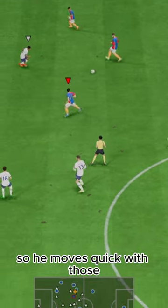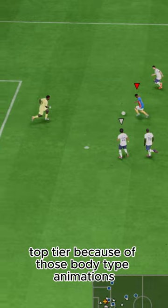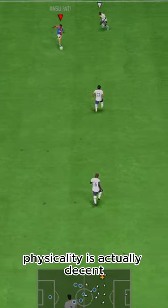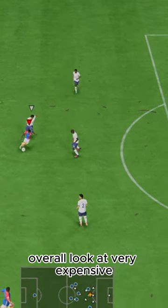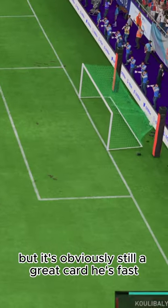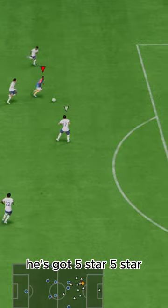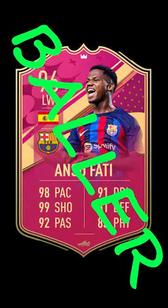Five-star skills makes up for it, because he is still small and agile, so he moves quick with those. But the left stick isn't top-top tier because of those body type animations. Physicality is actually decent, better than I expected. Overall, very expensive, but it's obviously still a great card. He's fast, he can finish almost anything, he can create, he's got five-star five-star. The downsides are just that the body type is a bit weird. To be continued...